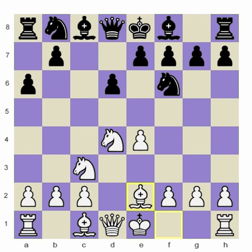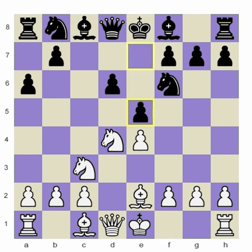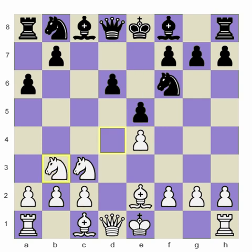Bishop e2, at first glance, doesn't really threaten anything or put any pressure on black, and for a long time it was never considered to really yield white any advantage. But it's recently come back a little bit as a move that can be played where white maybe even has a slight edge, and it's easier to play. It's even seen at top levels — for example, Hikaru Nakamura defeated a previous champion, Alexander Shabalov, in round one with this move. In that game Shabalov played e6, which is a move I myself like, but we're not going to look at e6 much because it will transpose to a Scheveningen. The Nidork variation is really characterized by black playing e5 in this position.